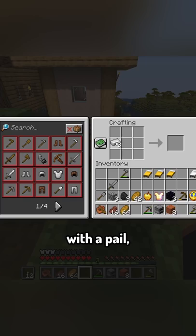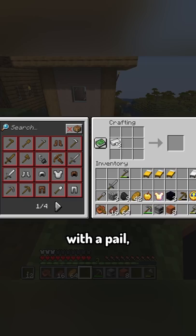Hello there, peasants. I have come to destroy your golem. With a pail, I can fetch some Adam's Ale. Pretty scientific.